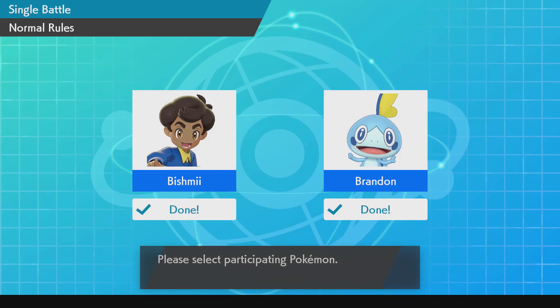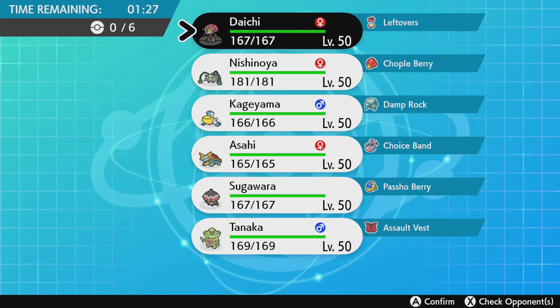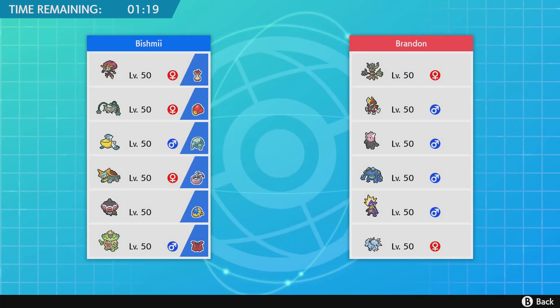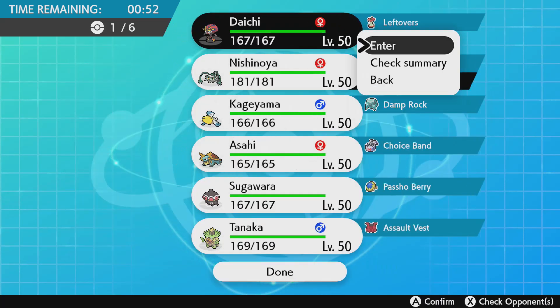All right, here we are at the battle. I made a last-minute switch, putting the Choice Band on Dreadnought and taking off the Wide Lens, since Head Smash was the only move I needed the accuracy for. His team has Trevenant, Bisharp, Bewear, Seismitoad - I knew he was going to bring that for Water Absorb - Toxtricity, and the Ninetales with the Veil.